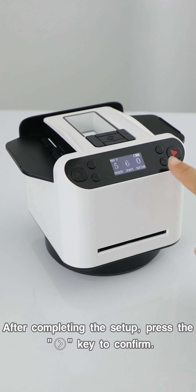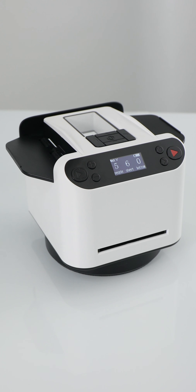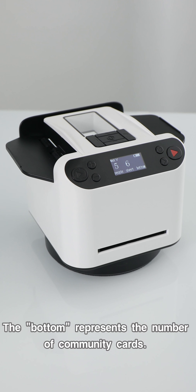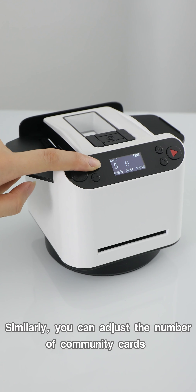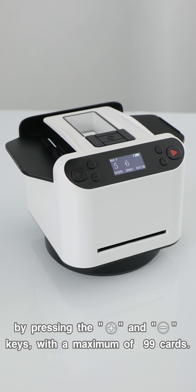After completing the setup, press the function key to confirm. The bottom represents the number of community cards. Similarly, you can adjust the number of community cards by pressing the plus and minus keys, with a maximum of 99 cards.